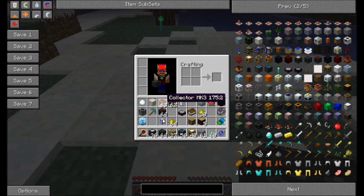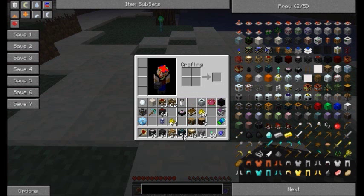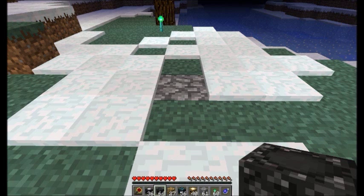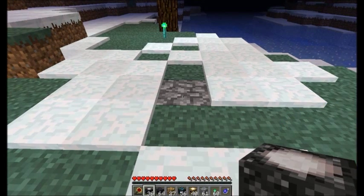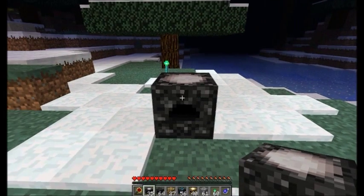What I have here is a mark 1 relay, a mark 2 relay, a mark 3 relay, a mark 1 energy collector, a mark 2 energy collector, a mark 3 energy collector, and a few energy testers as well. I'm going to place a mark 1 on the ground.